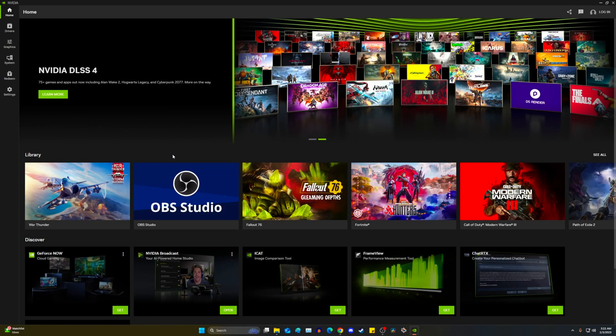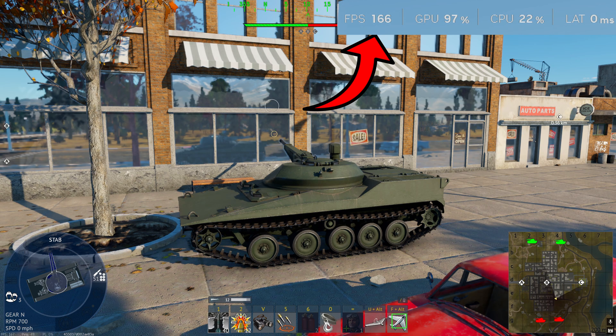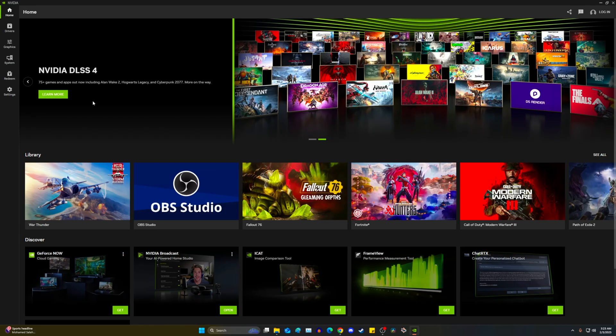In today's War Thunder video we're going over something pretty interesting: DLSS 4 is actually enabled for the game, but you have to know how to enable it. My performance gains have been significant — I can actually run ray tracing with War Thunder at around 150 to 180 FPS depending on what's going on. It's pretty heavily increased what you can do, and honestly I used to be a hater of DLSS but I've started to like it while playing the game.